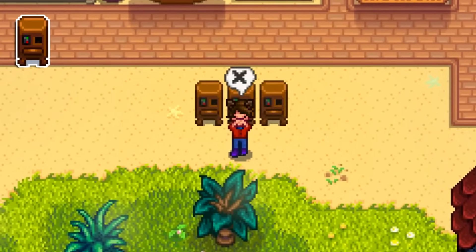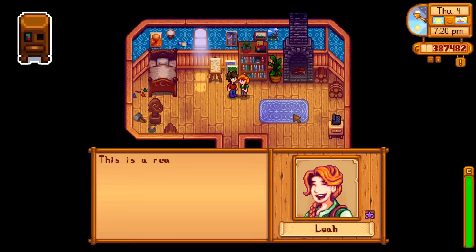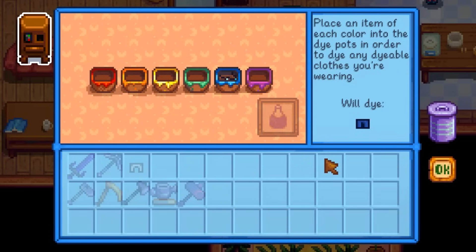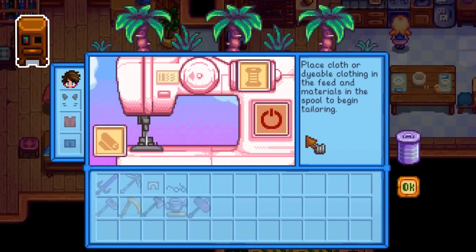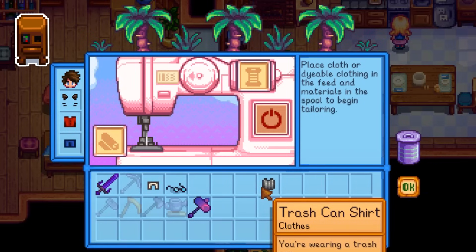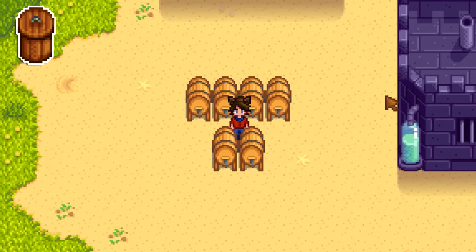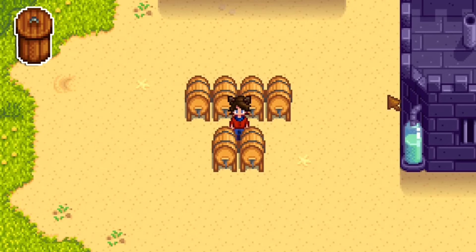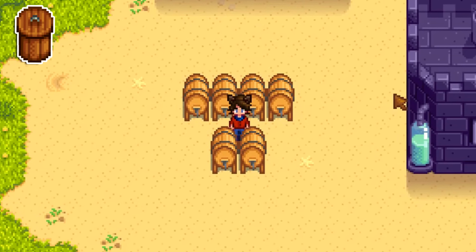Here are some reasons not to put items into a recycling machine. Driftwood is actually a liked item for Leah. Broken glasses count as a blue dye item for tailoring. And any piece of trash can be tailored into a clothing item. In terms of solid money per crop, fruits will earn more in a keg than a preserves jar if they sell for at least 50 gold, and vegetables will sell for more if they're at least 200 gold.